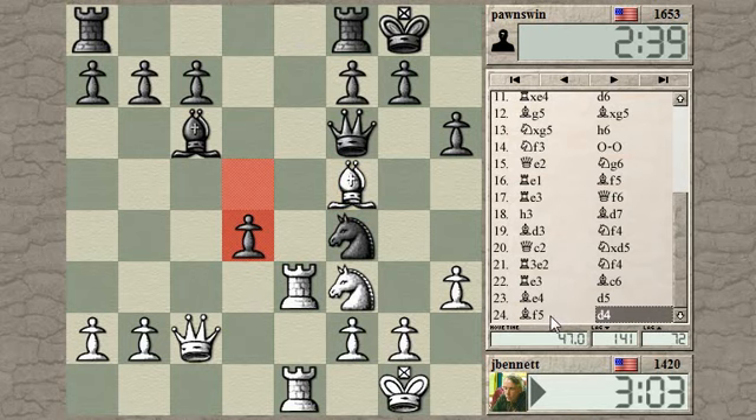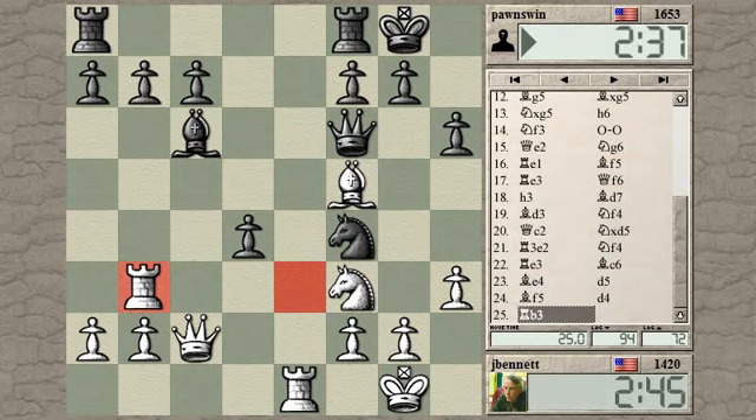So he goes there anyway. And this probably wins an exchange. Where can the rook go? Here and here are covered by his knight. He can now push on with d3. Well, I take with the bishop — I save my bishop that way.